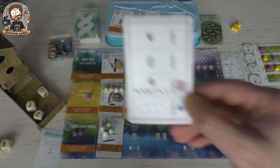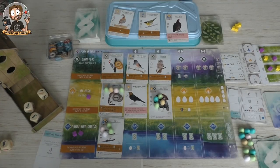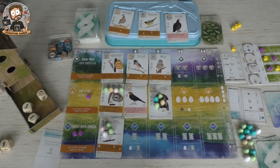Automa's turn — three eggs and a cube. Look at those eggs. That means he has eight eggs on those types of nests — not good at all.